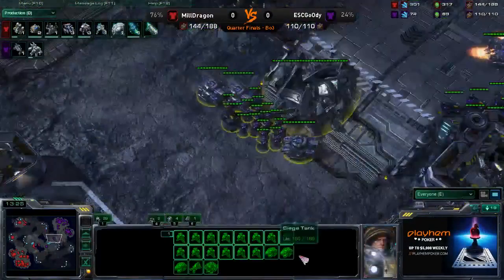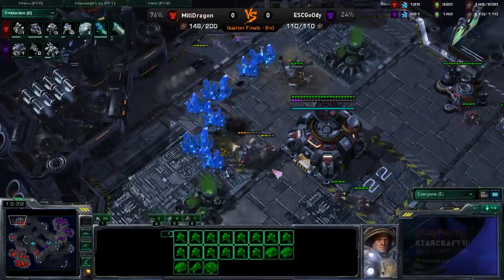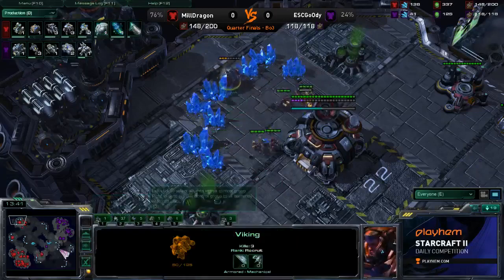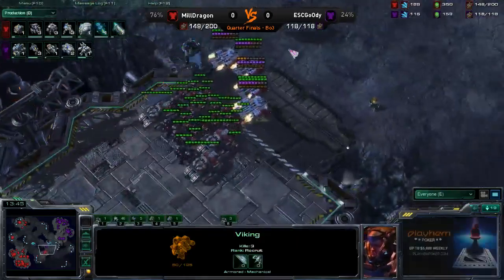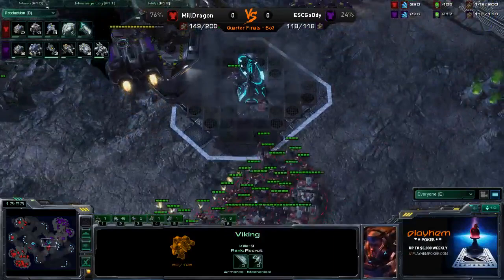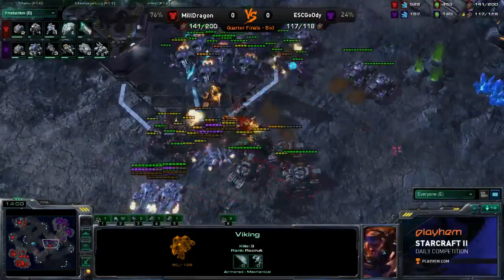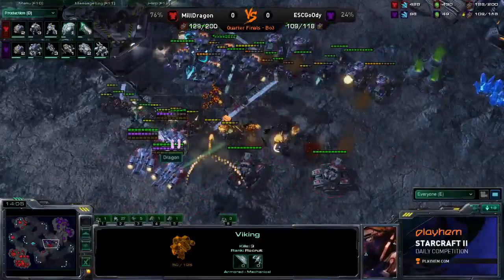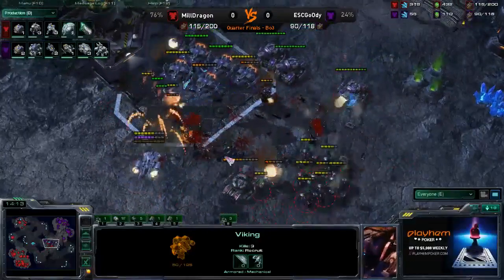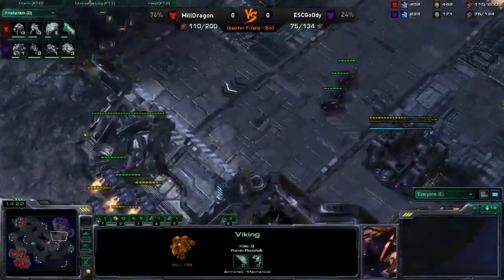Game changer — those Hellions with blue flames, and all four of those Harvesters are done. This is the game-winning moment for Goody — Goody with the epic foresight saying I need to kill those four workers. He's going to keep on killing them, and that Viking is getting pretty low. It looks like Dragon's moving out onto the map at 149 supply to 118. He does have a pretty scary army — his army supply is ahead of his opponent's. And Siege tech isn't done for Goody either. So here comes the engagement.